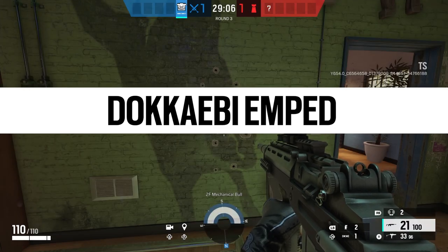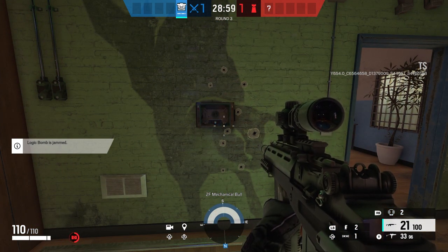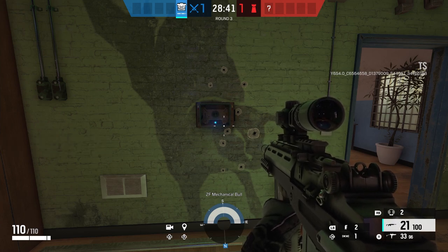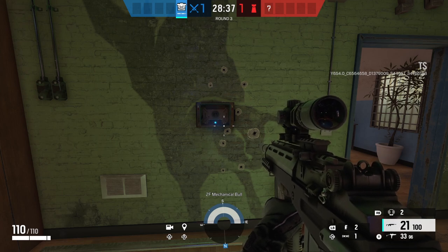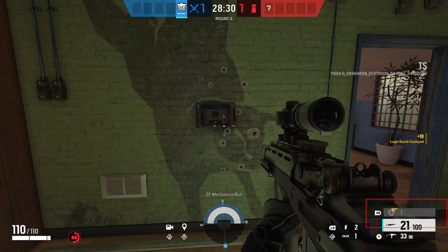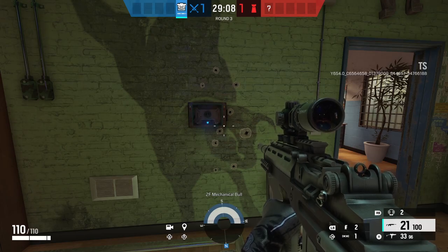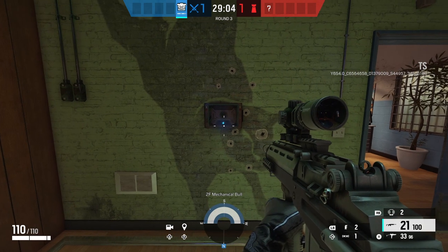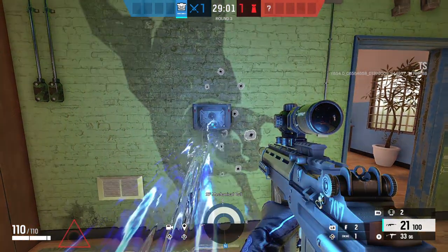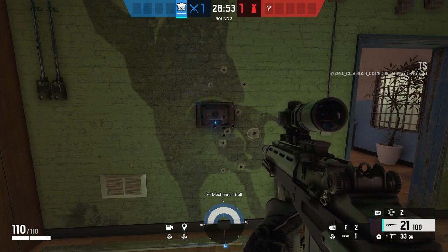Now let's move on to the more operator-specific tests, and we'll start with Dokkaebi. If Dokkaebi gets EMP'd, she will not be able to use her gadget whatsoever for seven seconds. That harassing tactic can really come in handy to just piss off an attacker. And also, if she actually successfully gets off a call and then gets EMP'd, the call still goes through, but you'll notice the cooldown has actually been delayed by seven seconds. So you're extending the cooldown on her gadget by EMPing her. Confirmed — it affects Dokkaebi.